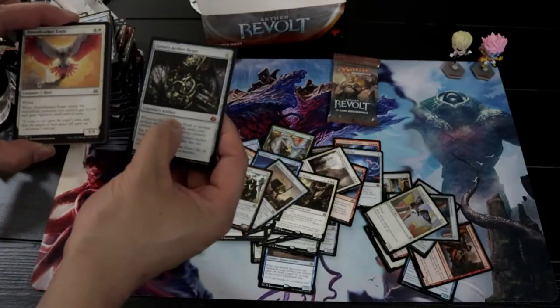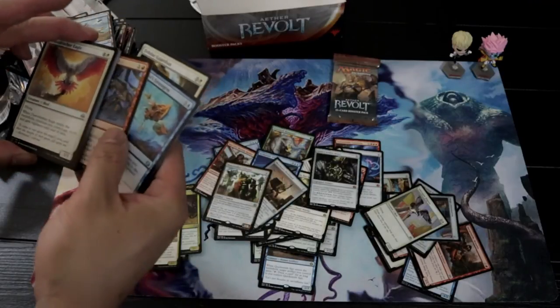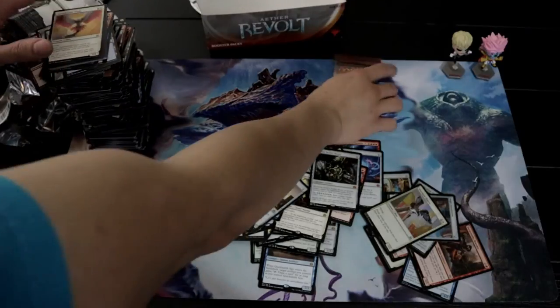Where is it? Sram, Master Edificer — what is this, like our fifth or fourth mythic? And last pack.